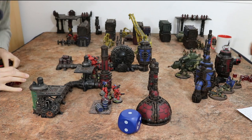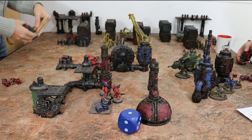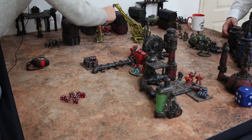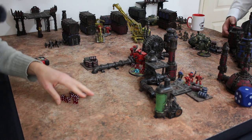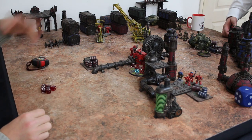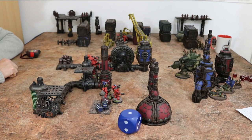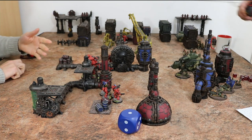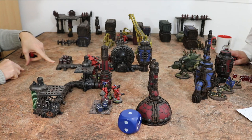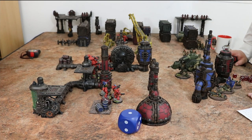I've only got one squad left because I am heavily outnumbered. I'm going to charge forward and get on this objective — these are probably my best close combat marines. The objective control works by having to control the objective with no enemy controlling it at the end of the full turn. Once I've gained control, I have control of it until you take it. Currently you're on three objectives and I'm on one.